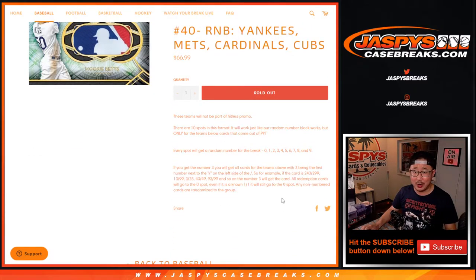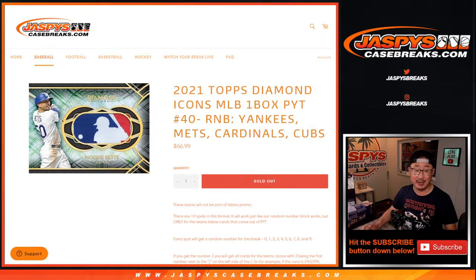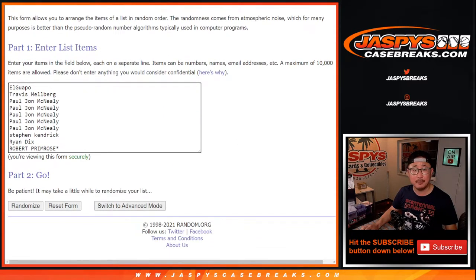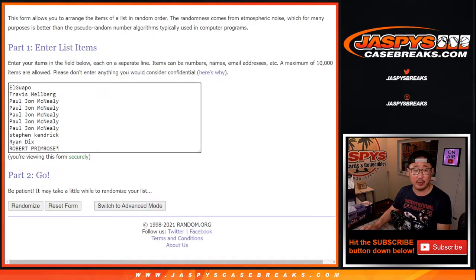This is how it works — I think everyone knows how these work. You get a serial number for that group of teams in a very nice break as well. Big thanks to this group for getting into it, appreciate it. There are the numbers right there. Let's roll it, let's randomize it — names and numbers, that is 1 through 3, four times.